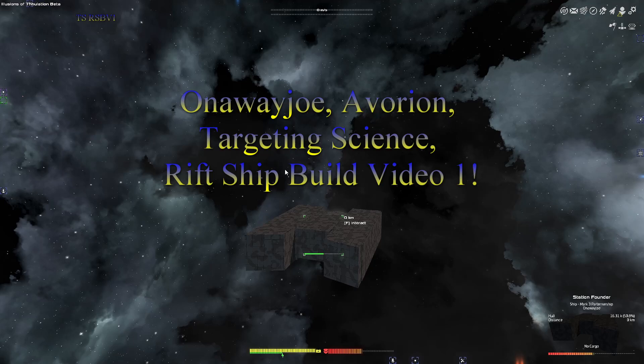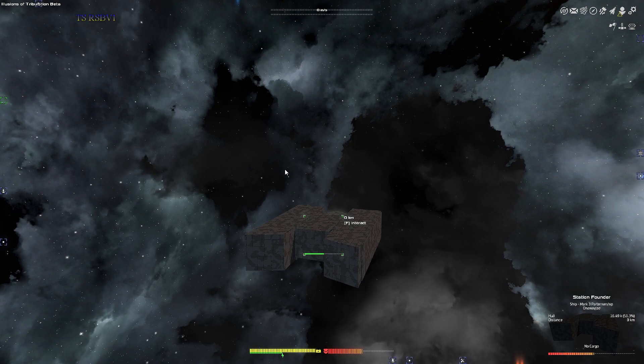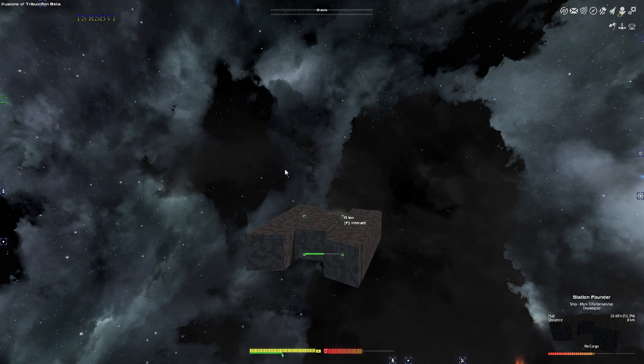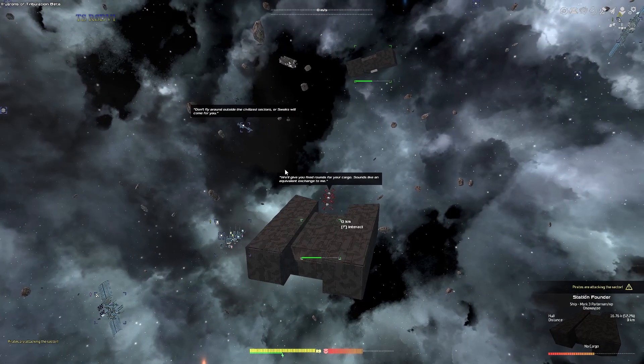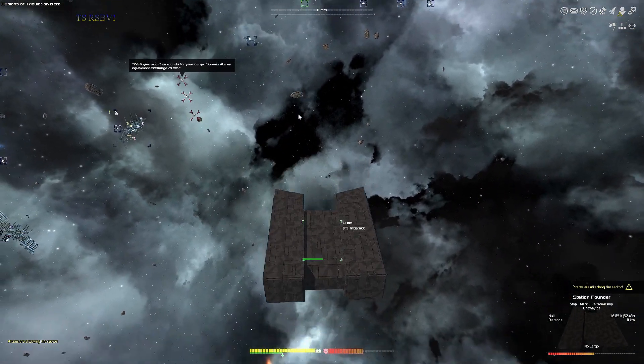Hello everyone, this is On the Way Joe. We're playing Avorion targeting science — this is rift ship building video number one. I did run another test for the rift ships to see if we could do a 45 kiloton mission, make a ship that was 45 kilotons, and dock another 45 kiloton ship to it. It did not work — it cut both basically in half. So I needed to build the rift ship differently.